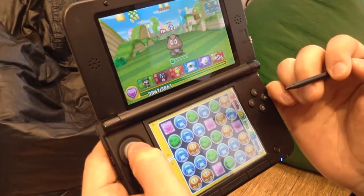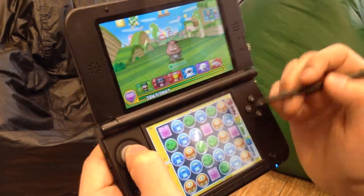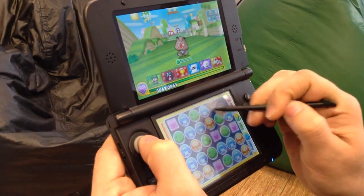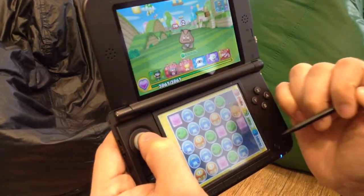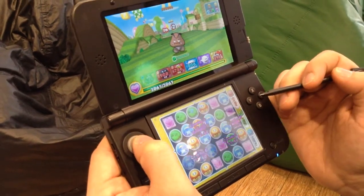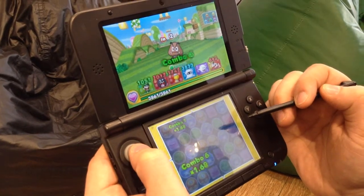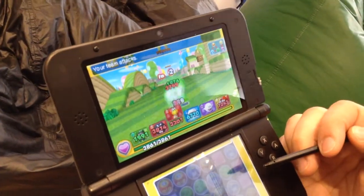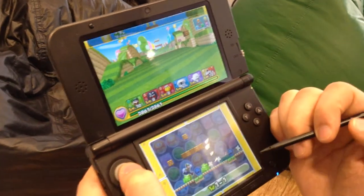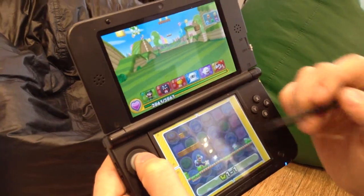First up is a Goomba — he's a wood element, so I want to fight him with a fire element. I'm going to drag these around and try to chain up the biggest combo I can. That gave me a pretty decent combo — we got a 7 in there. Knocked him out in one shot. He gave me some experience points, no coins.